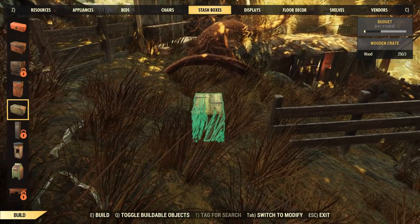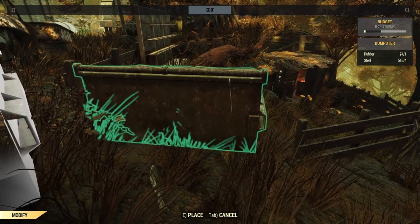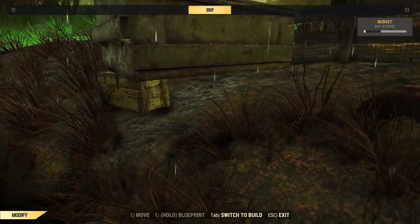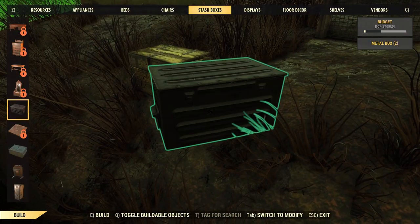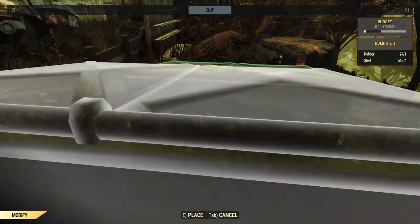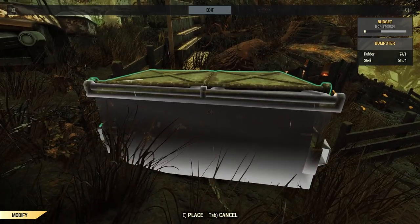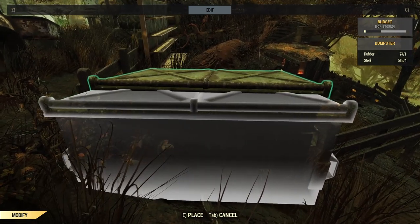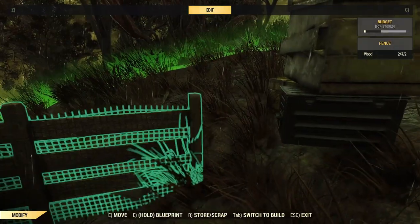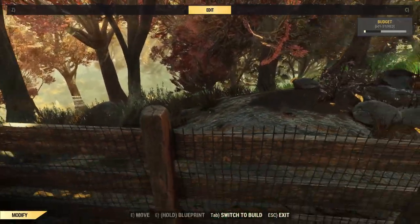We'll use stash boxes again — drop a couple underneath and that should provide a little support. It still kind of floats, but the stash box is smaller, so the grass and lighting hide it a lot better, especially once we drop another one in front of it. Get the heights right and objects will generally sit quite nicely on top of those boxes. It's still a little floaty but at a glance you won't really notice it.